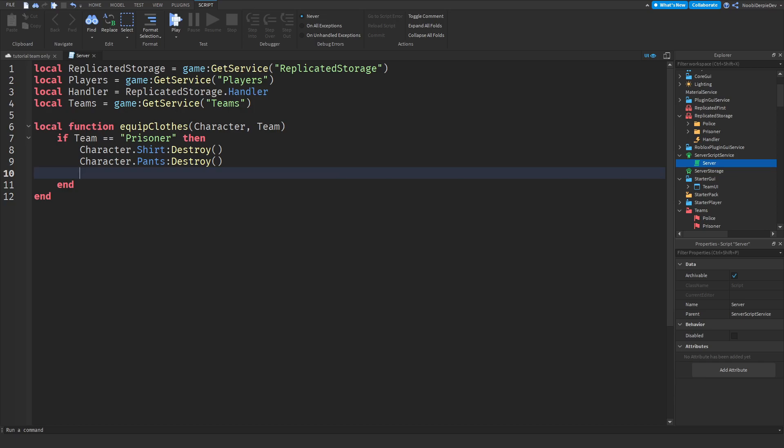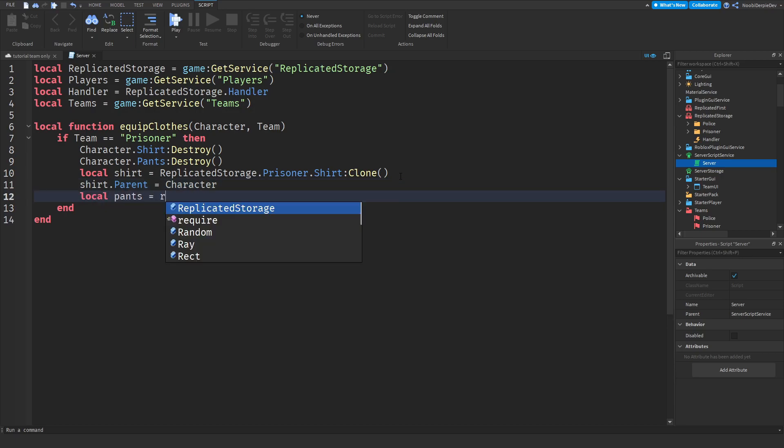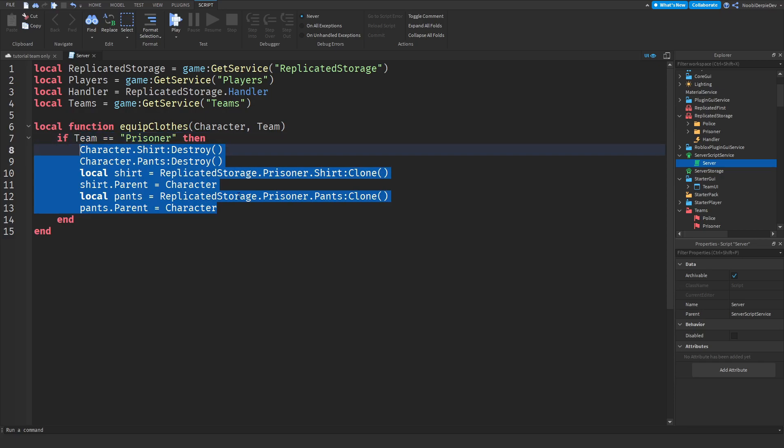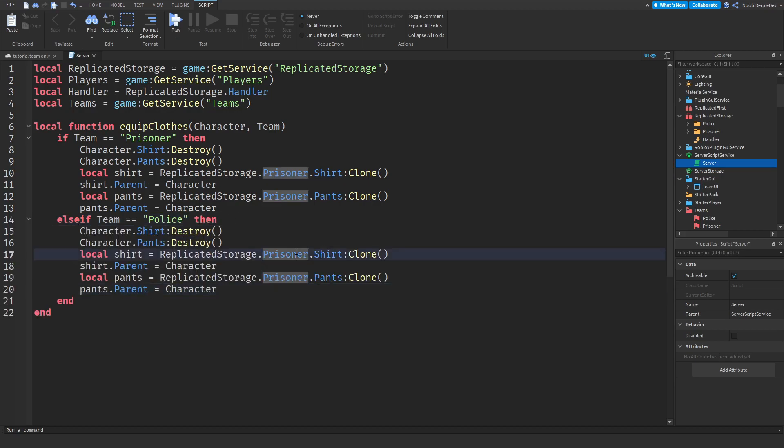Now since the original clothing are gone, we immediately equip new clothing. So: local Shirt = ReplicatedStorage.Prisoner.Shirt:Clone(), then Shirt.Parent = Character. And local Pants = ReplicatedStorage.Prisoner.Pants:Clone(), then Pants.Parent = Character. Then else if Team is equal to 'Police', we do the exact same thing but change Prisoner to Police. And we're done with the function — it's very simple.